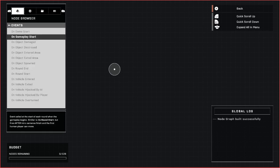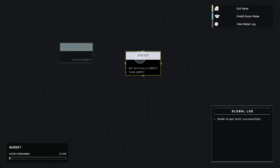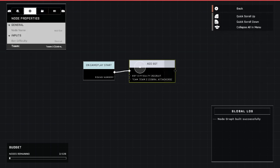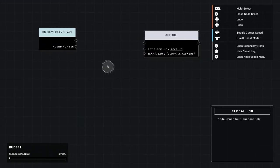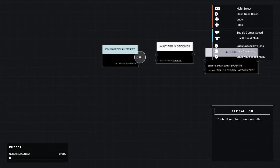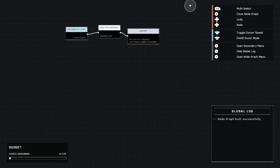We go up here to Events and select Gameplay Start. Because of how the bot spawn works — which is what the dummy spawn is for — we're going to create a bot to exist on team Cobra, because otherwise team Cobra won't exist. The difficulty doesn't matter, but they have to be on team Cobra. I'm going to add a delay because without it things get weird — it worked sometimes and didn't work others. So we go to Logic, grab a 'Wait for Seconds' node, plug it in as a spawn delay, and set it to two seconds, matching when the AI spawns.